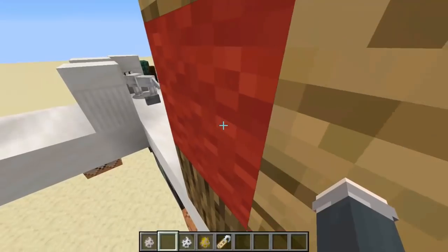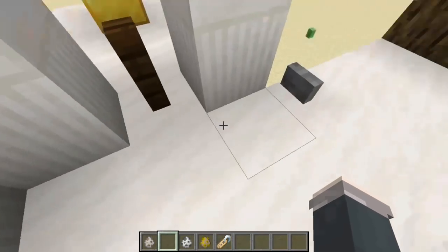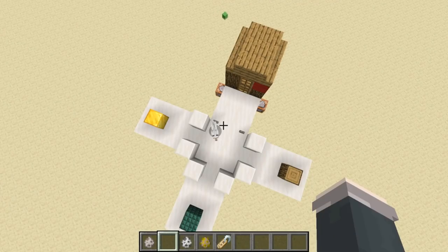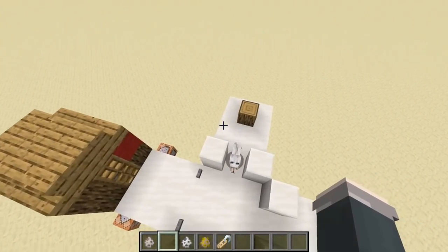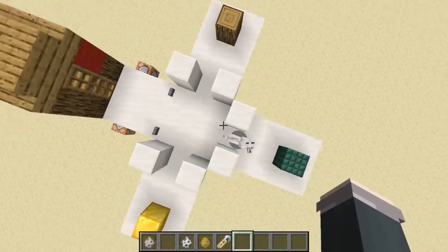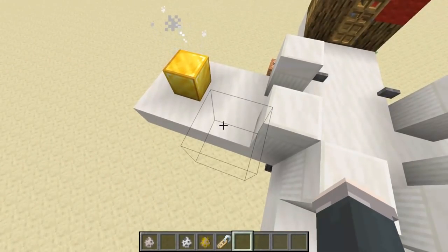Mr. Doggo, this house needs a replacement for the red wool. Please look at this house — you have to choose the correct block or you will perish to fit the aesthetic of the build. Begin. He's going for the wood. Five, four, three — nope. He's going for the gold. Five, four, three, two, one. He is content with the gold. I'm sorry — I'm so sorry. He's really an intelligent mob. But yeah, that's just not happening buddy. I'm sorry.